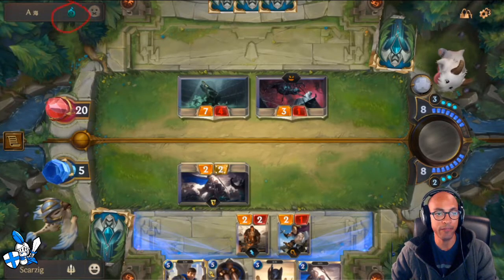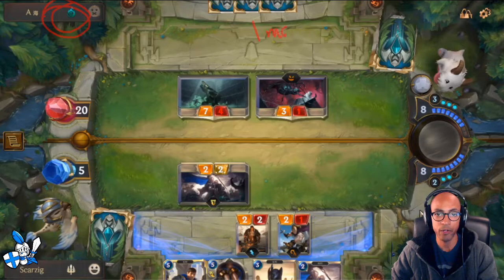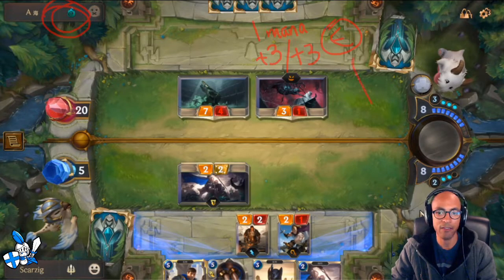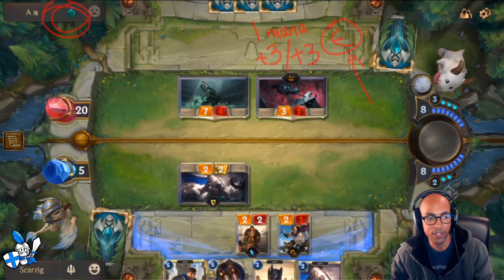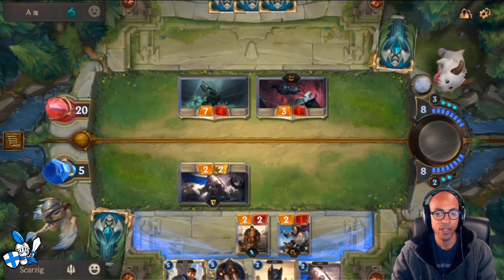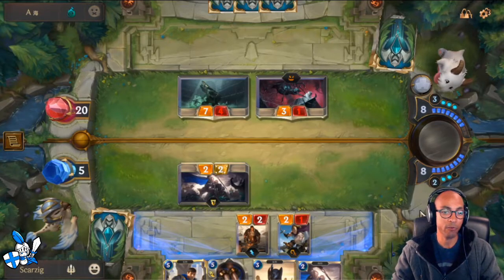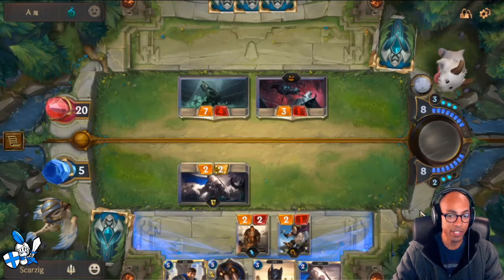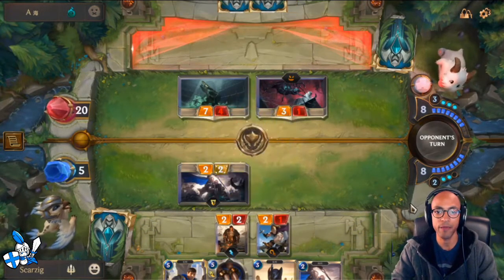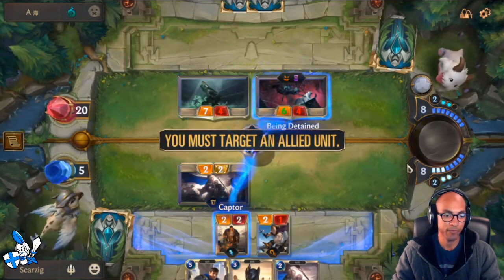I've been living in mortal fear of Mark of the Isles this entire time. Mark of the Isles is 1 mana - give a unit plus 3, plus 3. The unit also gets Ephemeral, but that downside means very little. If the unit dies after it strikes or at end of round, it doesn't matter - if you end the game, the Ephemeral is a moot point. It doesn't matter if your unit dies if you just use it to win the game. I haven't drawn much of my mid and late game units yet in order to survive. They get the free damage - and then there it is, the Mark of the Isles. Fortunately, we have Detain, which I completely forgot about.